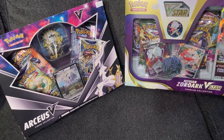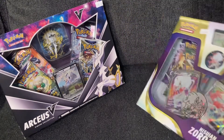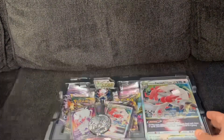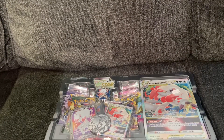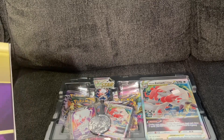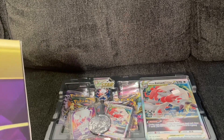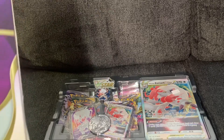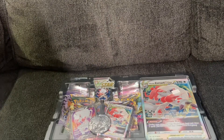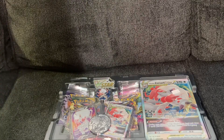This is a first for me, so good luck to me. First I'm gonna do the Hizuian Zoriac Premium Collection. It comes with one etched foil card featuring Hizuian Zoriac V-Star, one etched foil card featuring Hizuian Zoriac V, one oversized foil card featuring Hizuian Zoriac V-Star, six Pokemon TCG Booster Packs, one colorful Hizuian Zoriac pin, one large metallic coin, one acrylic V-Star marker, and a code for Pokemon TCG Live.